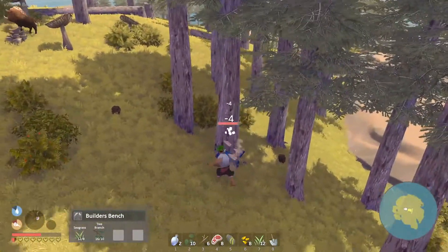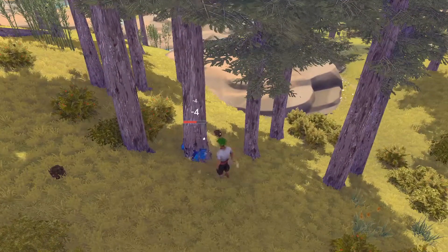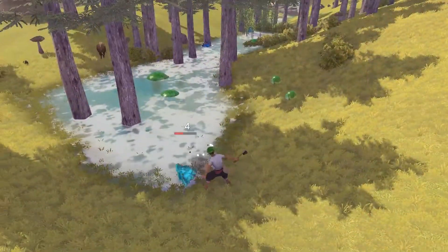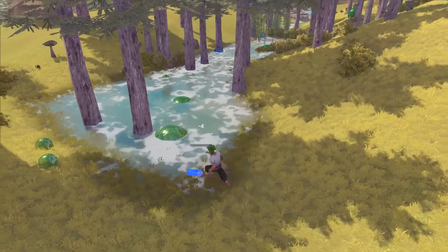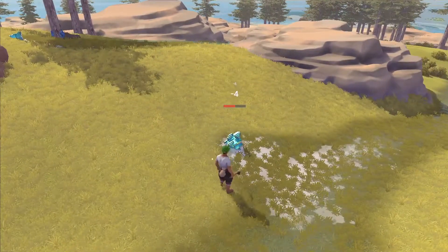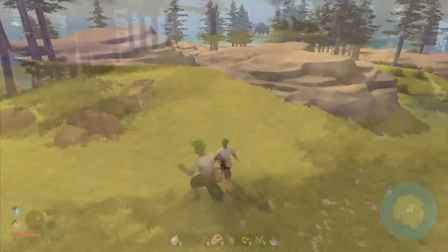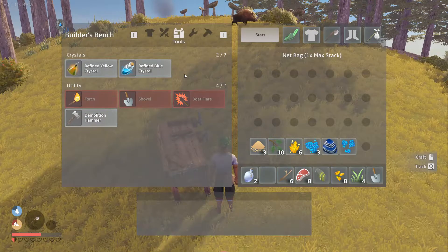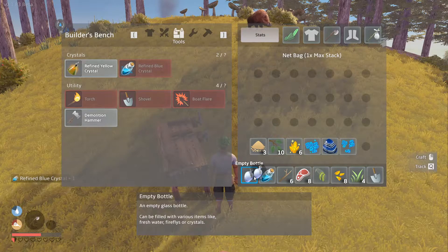The next thing on your list would be the blue crystal, since they generate water. You can get blue crystals in two ways: either from the trees with the blue crystal on the bottom of them, or you can find blue crystals on the island itself laying in the grass near little lakes. Once you have some bottles and blue crystal you can go to the workbench and craft refined blue crystal — concentrated into a glass bottle, highly volatile, and will generate water whenever it is thrown.